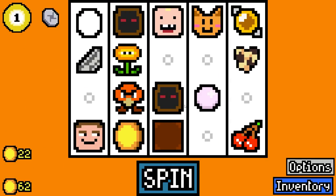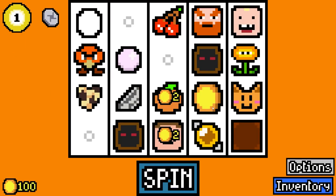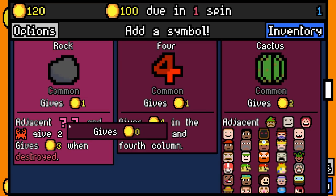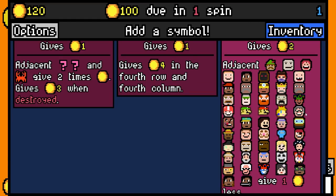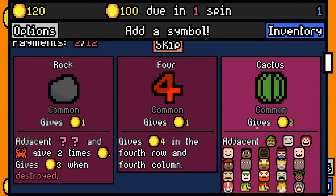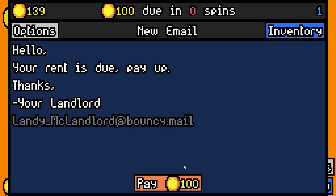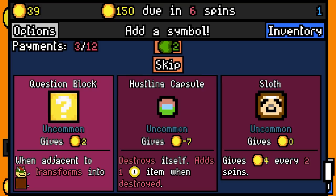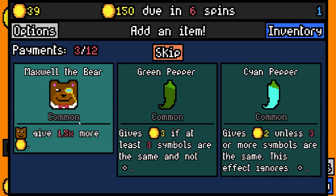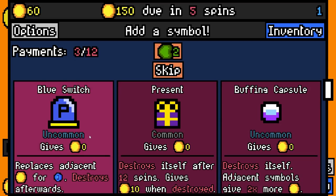Golden capsule - adjacent symbols give one more gold and destroys afterwards - let's go for it. We're gonna add a dwarf so we can drink some beverages. Let's add an orange - two value. We need to fill the board, got three empty spaces. We'll pay 139 spare. When adjacent to Bowser gives two values - we'll add another hustling capsule and also Maxwell the Bear. 22 rolled - replace the adjacent coin for blue coin, two more gold for the coin, destroys itself afterwards.